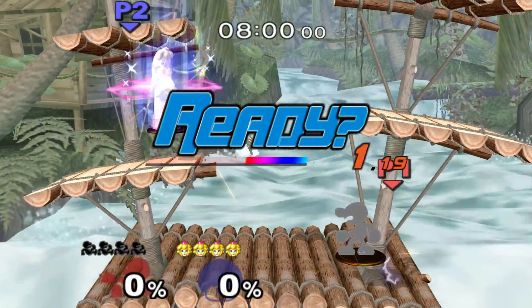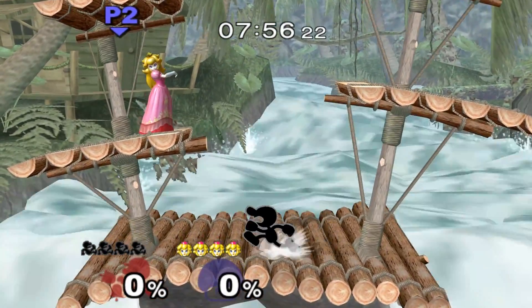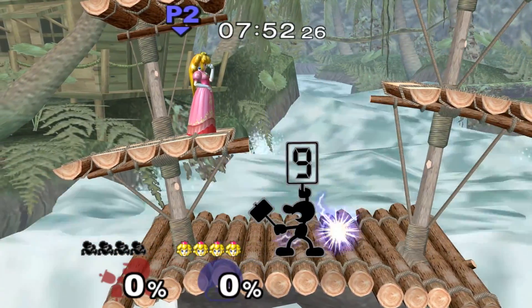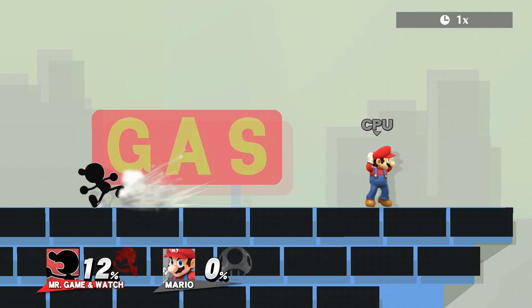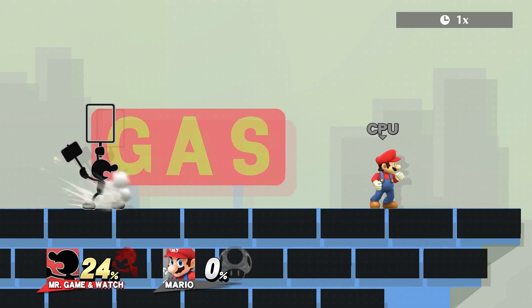In Melee, there was only a 1 in 7 chance of getting any given number, because you could never get the last two numbers you used, and at the start of a match those two numbers are 1 and 2, so you can't start a match with those. In Smash 4, it actually is a 1 in 9 chance every time, so you can throw the same number twice.